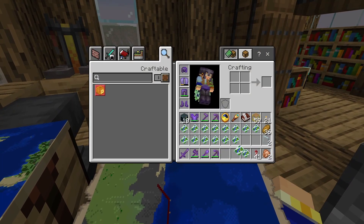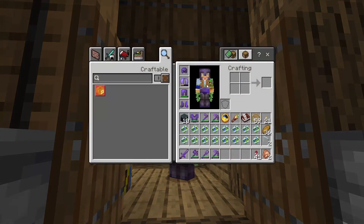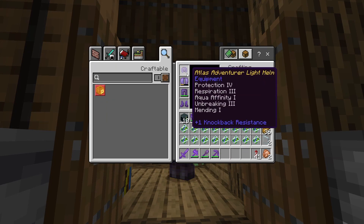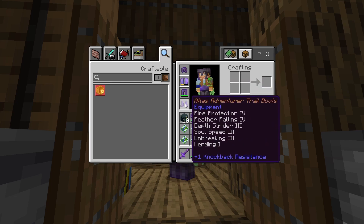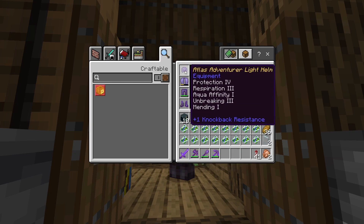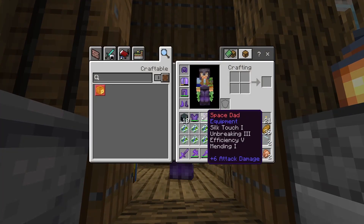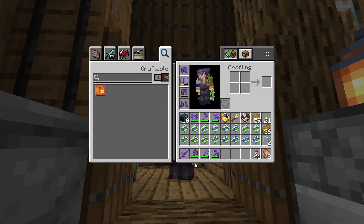We should actually make copies of these. I don't think I have any paper. I named all these — Atlas Adventure Lighthelm, Atlas Adventure Elytra, Atlas Adventure Legards, Atlas Adventure Trail Boots. They've all got the best enchantments you can get on them. So that's very nice. Including the Atlas Adventure Curious. Also got new tools — you saw them but I didn't actually mention them. I just said Netherite Armor.